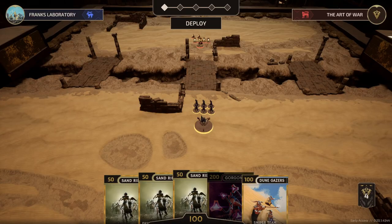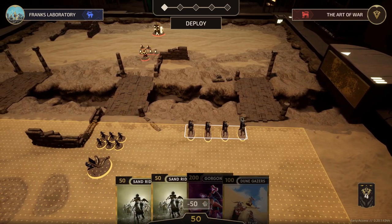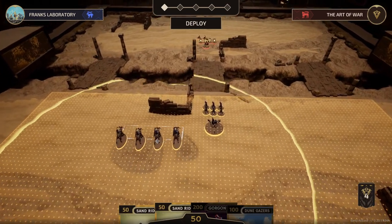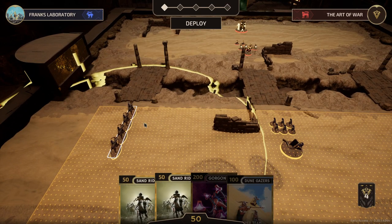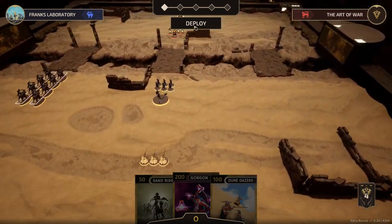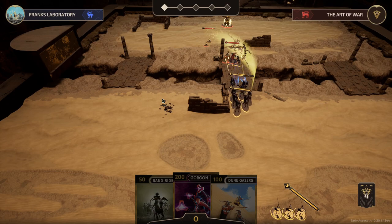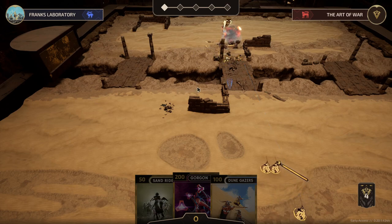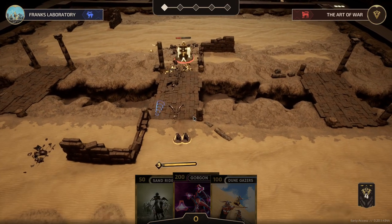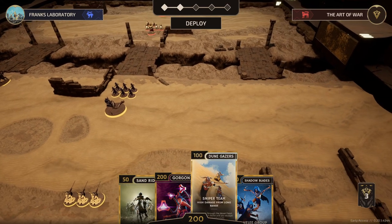I was able to complete the nine solo missions, and they were really good. This is Illustrian gameplay in standard non-VR mode, and you're able to position your units just as well as in virtual reality. The Sand Riders are a really nice unit because they can run freely around the battlefield and kite enemy units. You'll have situations where an entire group of gladiators or legionnaires will just chase these horseback Sand Riders across the map.